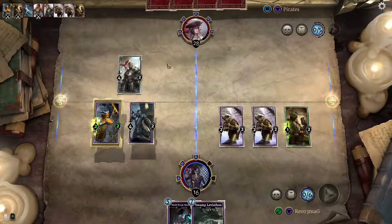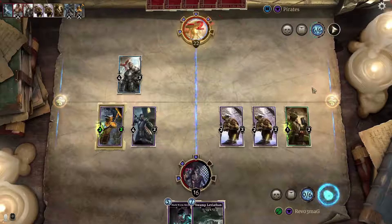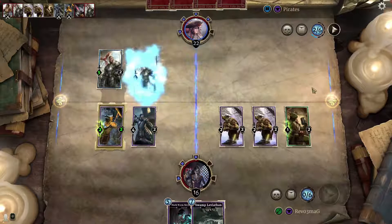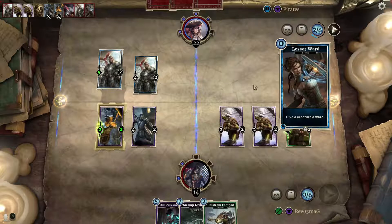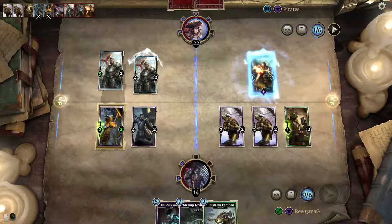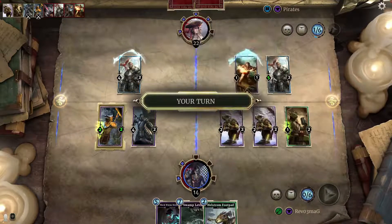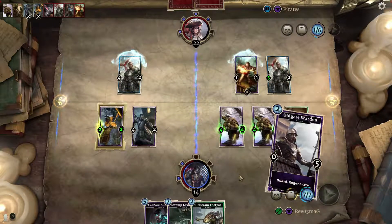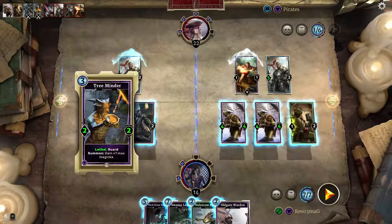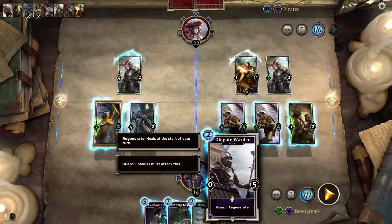I think I'll throw both of these guys down — Blood on the Waters. I'm going to throw this guy down too. He's going to have to attack into a lethal. That's the one where he's a shield. This is what I wanted to play them over there for. I wonder if lethal counters ward — I have no idea, to be honest.